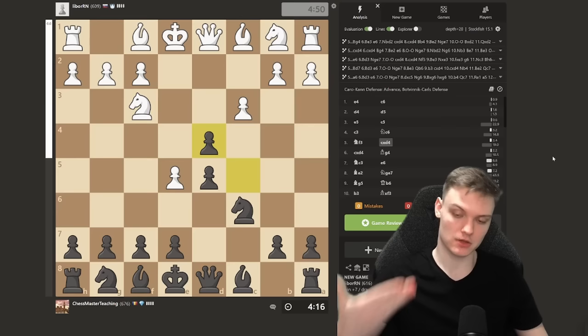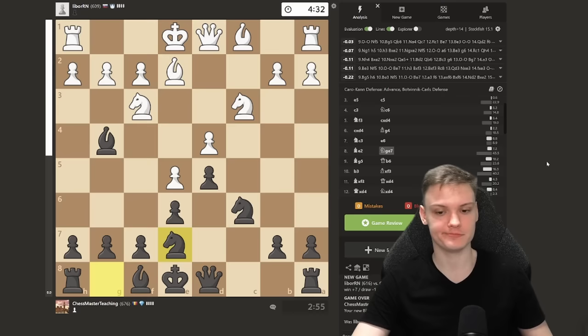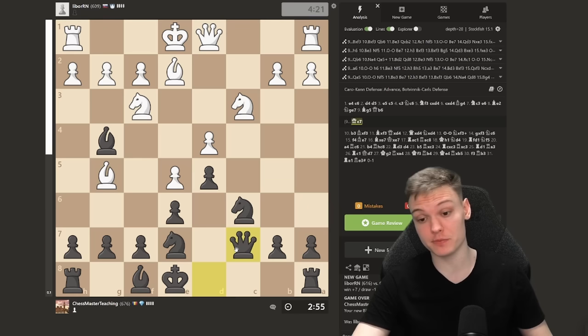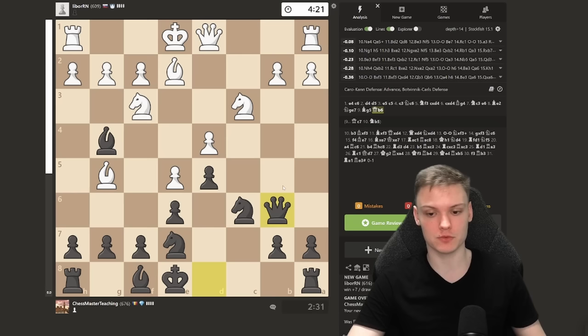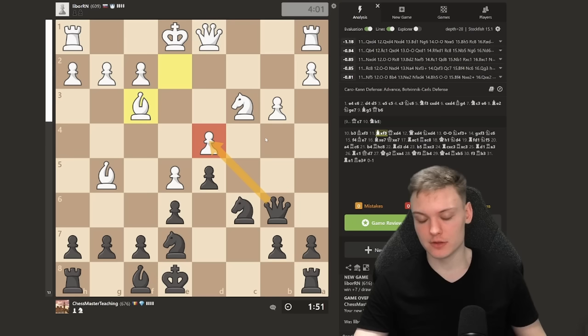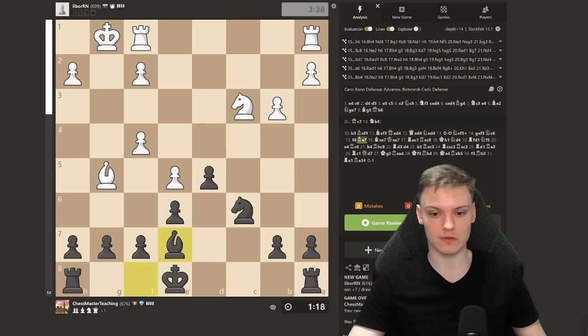Very simple rules to take a winning edge against the advanced variation. They play c3, so start with takes, get the bishop out. Against this, Bishop d2, Knight e7, Bishop g5 — sidestep. Don't play Queen c7; queen on the open file is pretty vulnerable. Queen to b6. And remember: take on d4 with the queen, not the knight. You have no idea what a big difference that makes. Taking with the queen is always best — do that and win every single game.